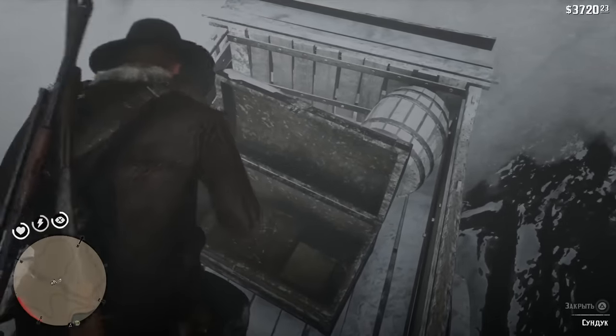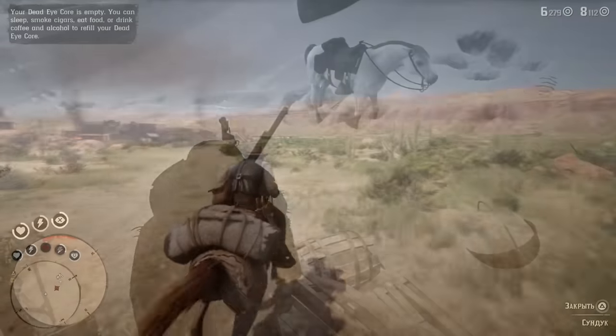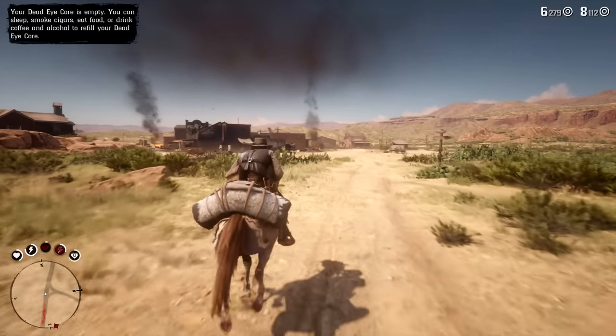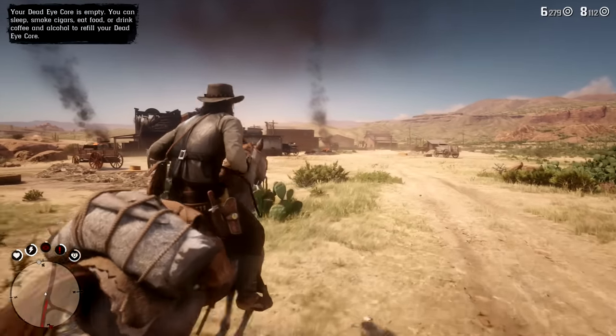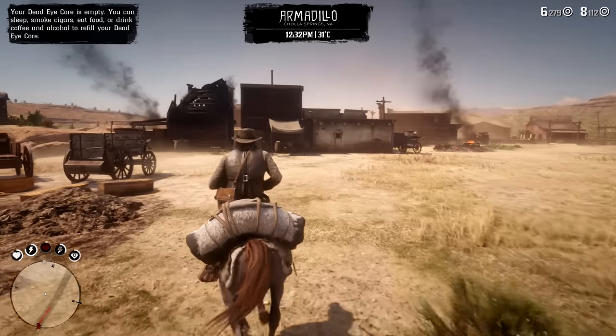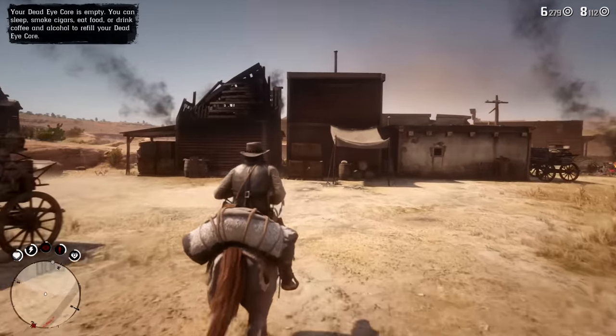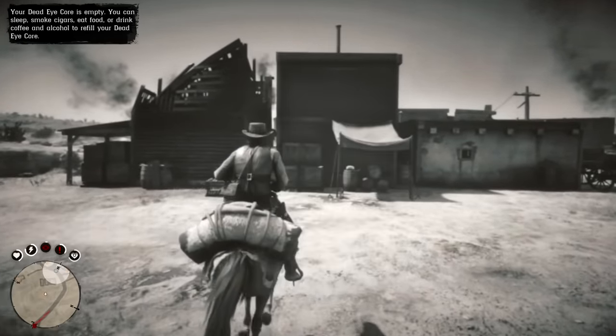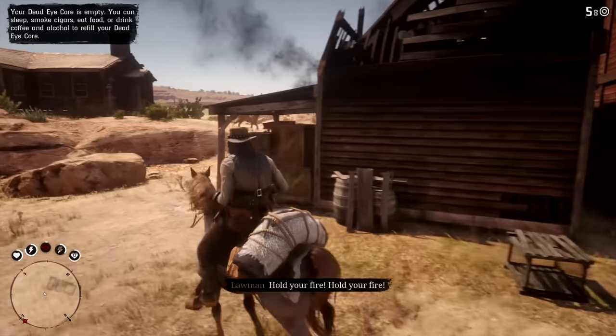That's all for today. These were the best talismans and trinkets in Red Dead Redemption 2. Most of these you can acquire quite early on in the game, so you should definitely go ahead and do that. If you enjoyed this video, a like and a subscribe would be super appreciated, and don't forget about the notification button. See you in the next one.